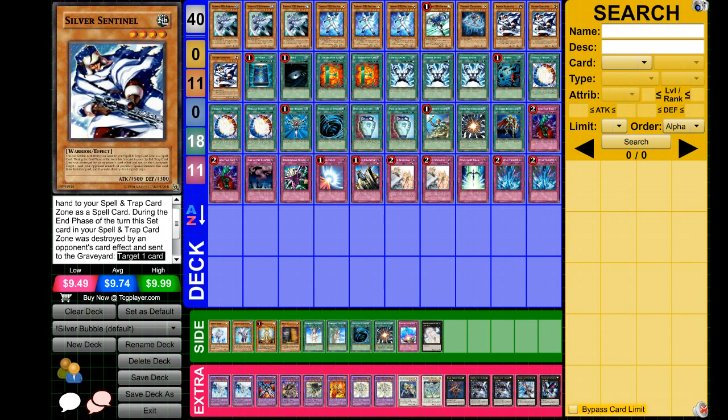Hey, what's up guys? So we are going to be talking about Silver Sentinel in this video, and this card is from Return of the Duelist. Let's just go over Silver Sentinel if you guys have not seen him before. He is a level 4 warrior, and he works very well in E-Heroes, because the rank 4s that are available to you are pretty good.